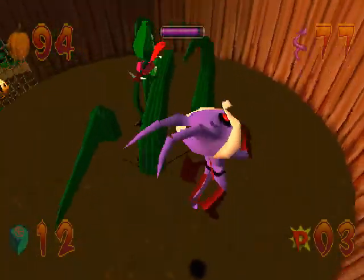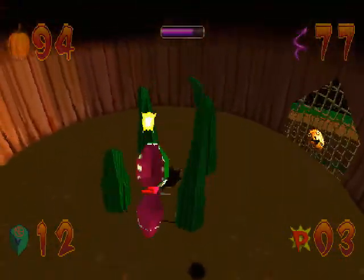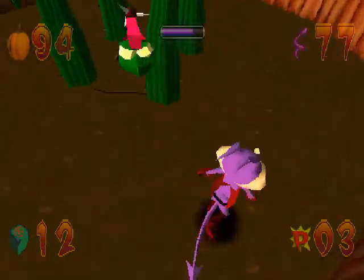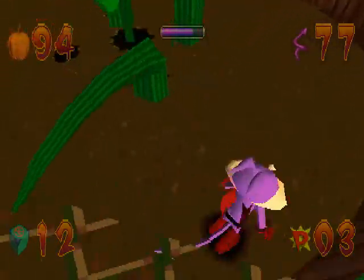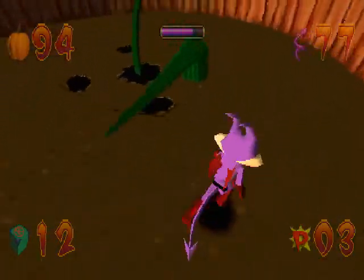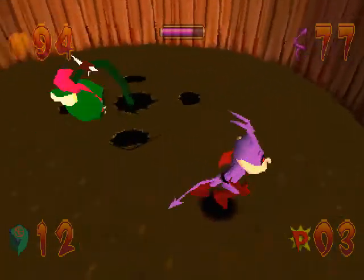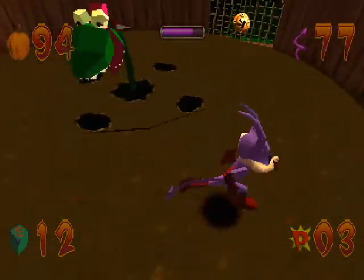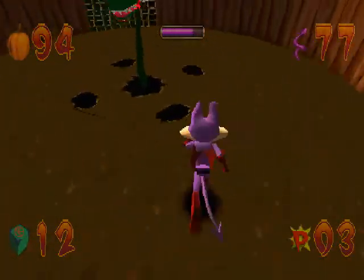Inside the tree we are greeted by a plant with tentacles. I think this is a fly trap — it looks like it from what I can tell from the intro to this game. Let's deal with its tentacle shield first and then we'll get to him. This plant has an insatiable appetite for anything alive that crosses its path.